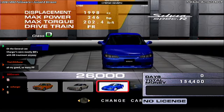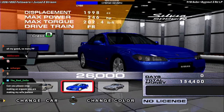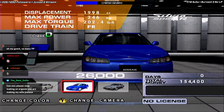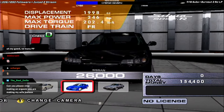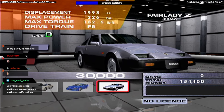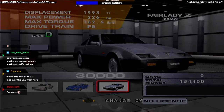The Silvia Spec R S15 was another car you were supposed to win in the online mode, but has been made purchasable here for $26,000. By the way, the prices for these cars are not prices that Xen set — these were the prices the cars had originally programmed, hence why the Mustang GT Concept was only $10,000. And finally, the Z31 for Lady Z.